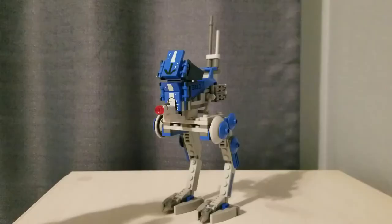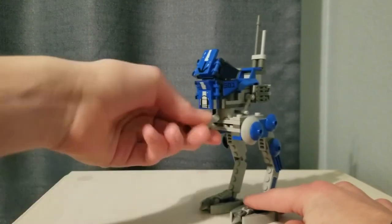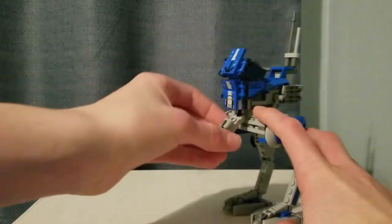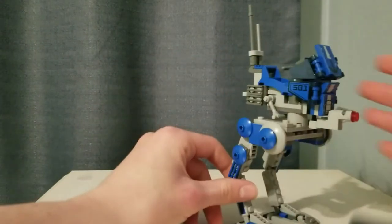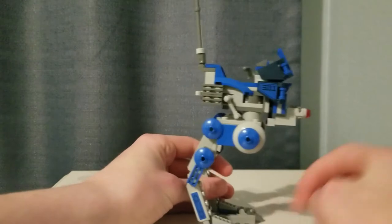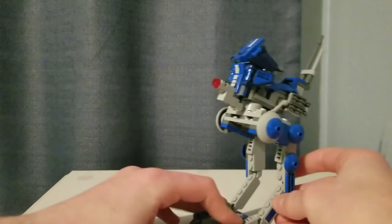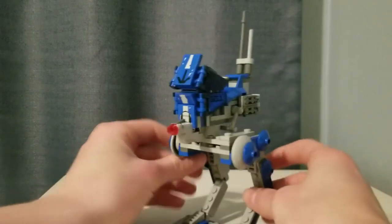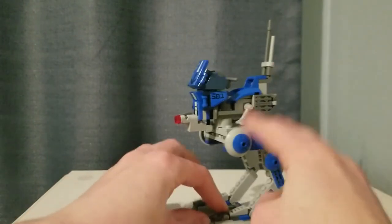The AT-RT is the one complaint I have with this set, mainly because of this cannon at the front being just a normal stud shooter. It makes it look really small and wimpy. The 2019 20th anniversary Clone Scout Walker had a stud shooter in addition to a big cannon on the front — just the stud shooter alone doesn't really work, in my opinion. There are a lot of sticker details at the front, including some 501st insignia, as well as some stickers on the sides of the legs. You can move the legs — they have a couple of hinge joints. This is definitely smaller than the 2013 Clone Scout Walker, which makes it more accurate.